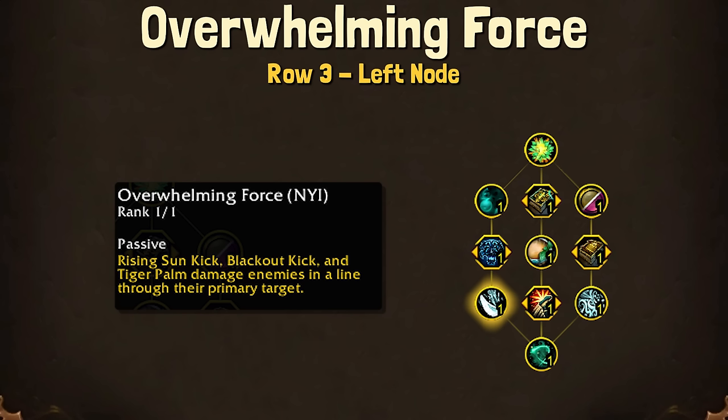With Rising Sun Kick, Blackout Kick, and Tiger Palm damaging enemies in a line through the primary target, I think that this would be really nice for overall damage for Mistweaver, and it will help us keep in mind our positioning. It could cause some problems with breaking CC, but that's such a common issue that it isn't really specifically a Mistweaver problem.